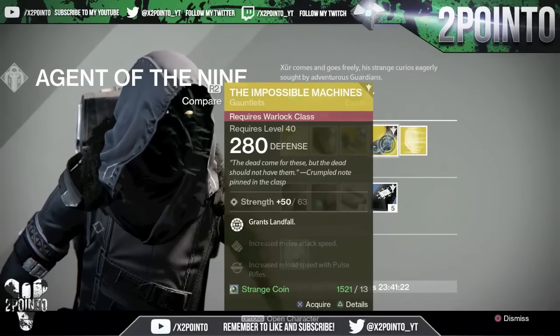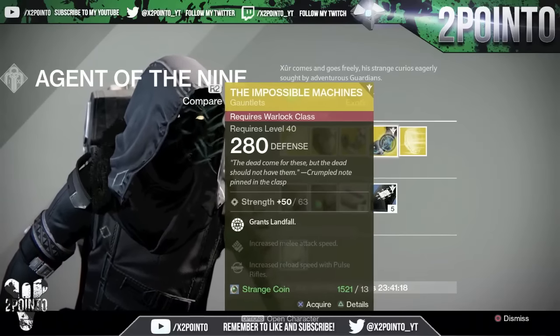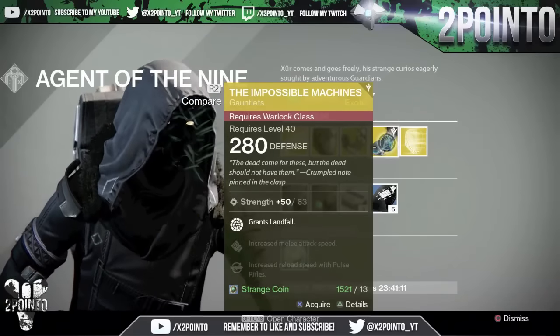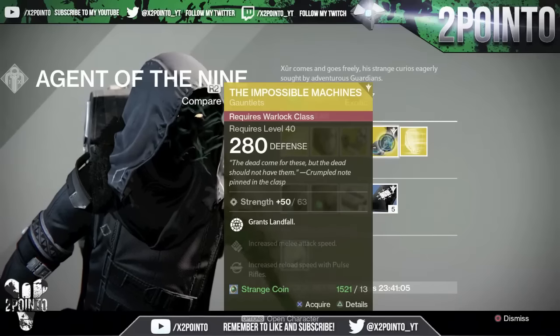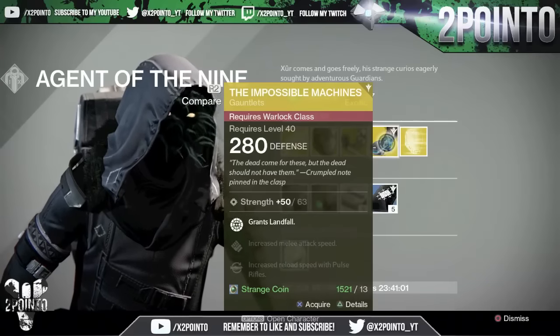For the Warlocks we have the Impossible Machines, which are a brand new exotic to the Taken King, so I will definitely be picking these up. 13 strange coins, strength of 63, and the upgrades are: grant Landfall — I'm not entirely sure what that is, I assume it's something to do with the new storm caller — increased melee attack speed, and increased reload speed with pulse rifles.